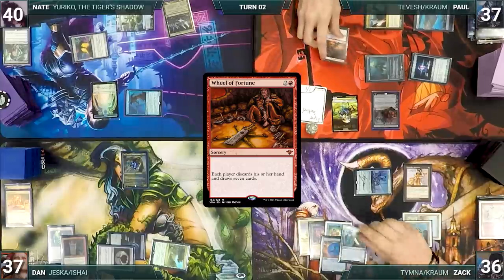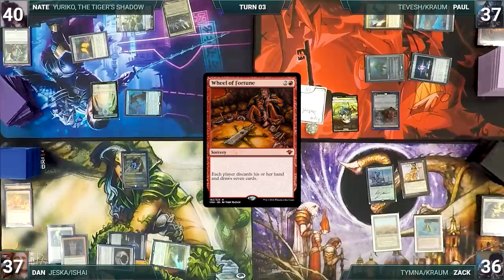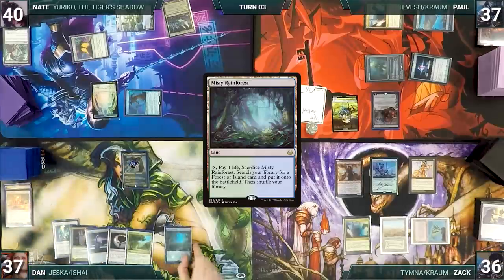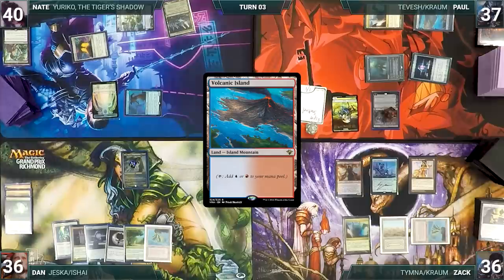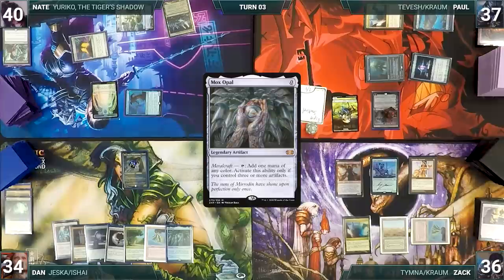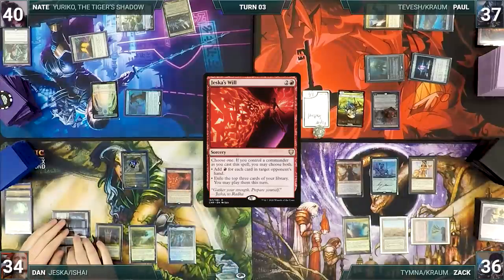Both of Paul's Sentinels and Ishai trigger — Paul draws twice and Ishai gets a counter. Zach mills through Brain Freeze including an Underworld Breach, then Wheel of Fortune resolves. Each player discards their hand — Zach discards Savine's Reclamation — and everyone draws seven. Paul passes. Zach draws, plays Mana Confluence, casts Dragon's Rage Channeler; Ishai gets a counter. Dan draws, plays Misty Rainforest, cracks it for Volcanic Island, then casts Mox Opal.